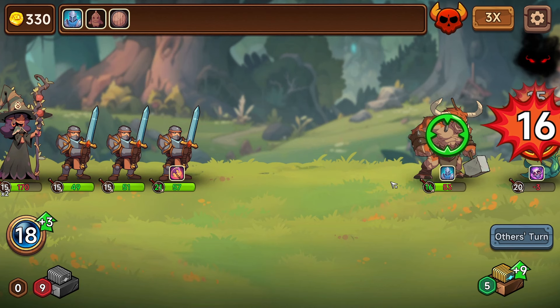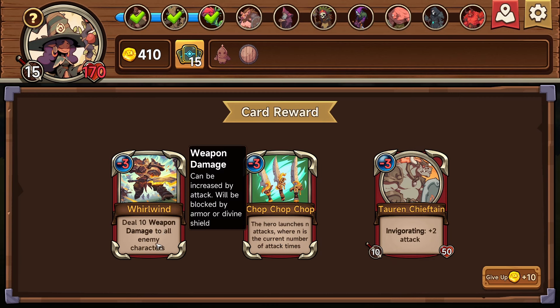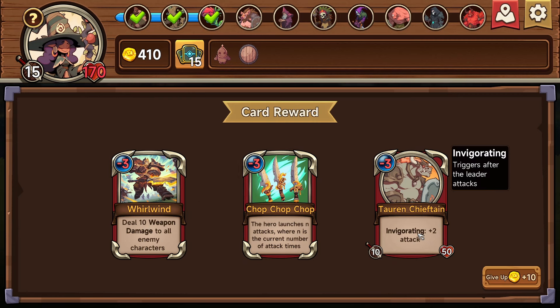So now it's just going to be auto-battler to the end. The hero launches attacks — three attacks. It should say X where X is the current number of attack times. So I got two attacks, attack another two times. Deal 10 weapon damage to all enemy characters — the only difference between this one is that it does it to the boss as well, but nowhere near as strong. Invigorating: plus two attacks, triggers after the leader attacks — seems pretty good.